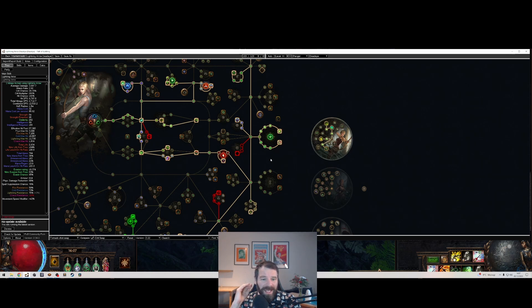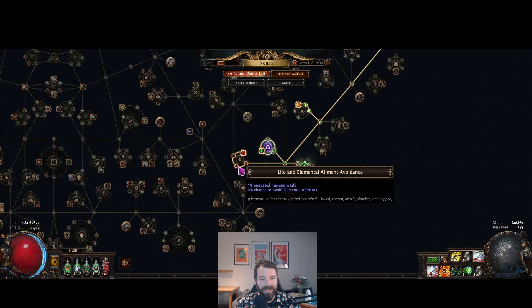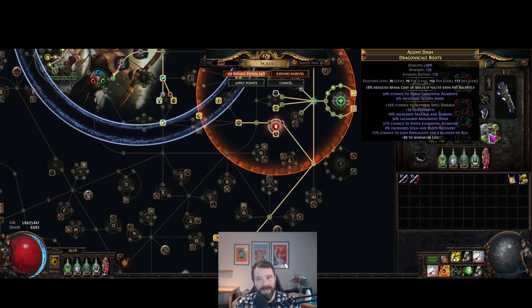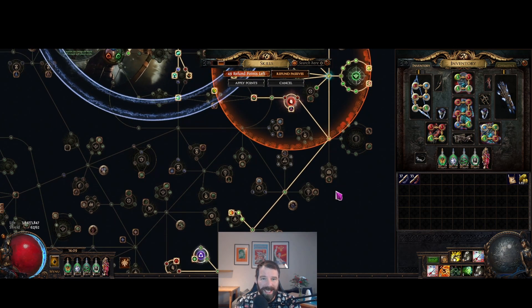That's it for the initial swap. Now let's talk about the omni swap. When you go omni, you want to be ailment avoidance capped — 100% ailment avoidance. We get 20% from this wheel here (4+4+4+8=20), 50% on our boots — 20 from the implicit and 30 from a suffix we're crafting with essences — and another 30 on our body armor.